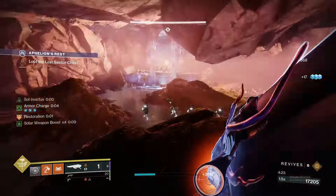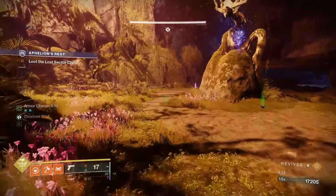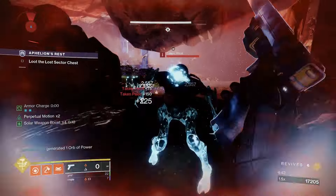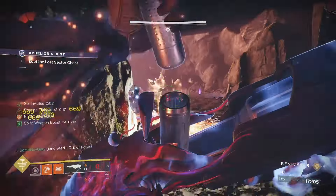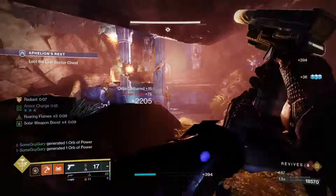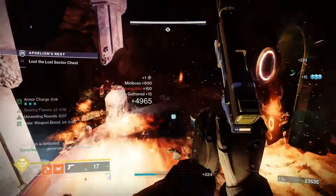If you look in the bottom left you'll see armor charges and the Solar Weapon Boost at times four. When you swap weapons it goes back up to ten, so you technically have an extended timer on that solar weapon boost — make sure you're swapping back and forth, especially during downtime in Onslaught. As long as you're creating sunspots and standing in them you should be okay, but the Well Warlocks will definitely help, so keep doing what you're doing.